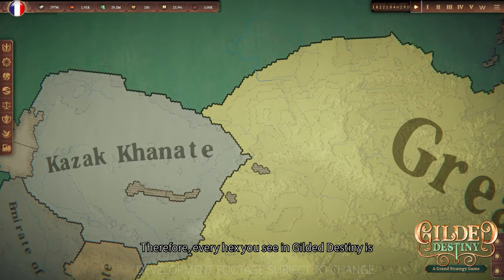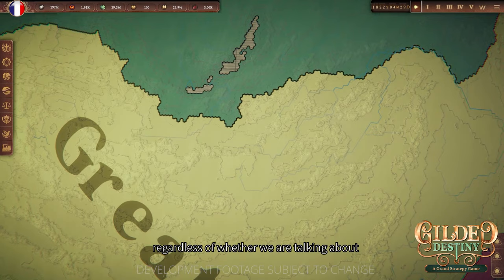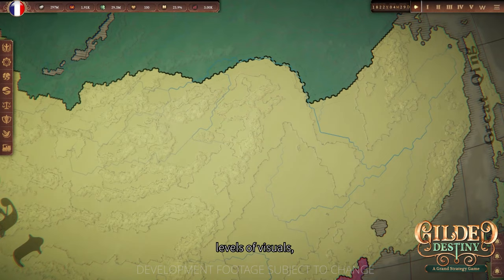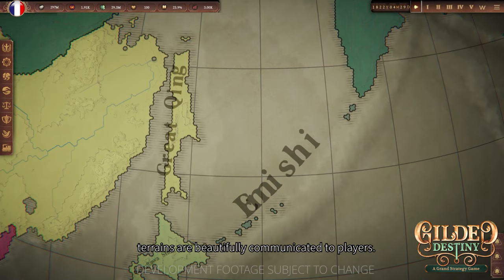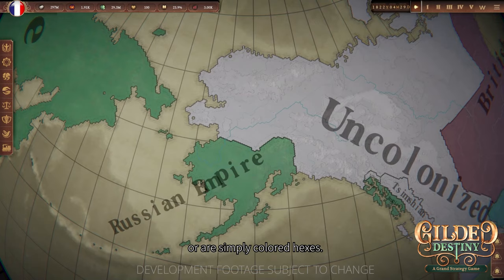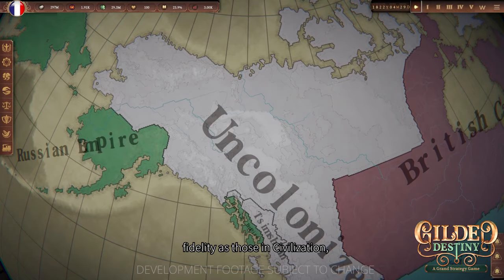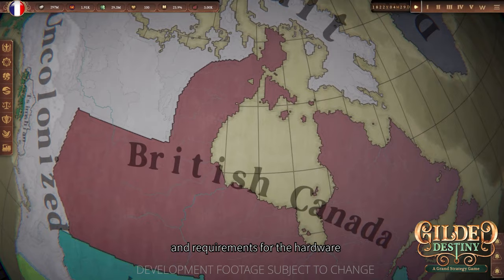Therefore, every hex you see in Guilded Destiny is truly unique with a distinct model, even if they may look indistinguishable. When it comes to other strategy games that use hexes — whether Civilization, Humankind, or others — the number of hexes typically maxes out around 100,000. Each hex typically has a high level of detail, and the effects of the terrains are beautifully communicated. There are also strategy games that exceed 100,000 hexes, but the fidelity tends to be much poorer or simply colored hexes. Achieving Civilization-level fidelity at that scale would multiply difficulty exponentially, and hardware requirements would be too high.